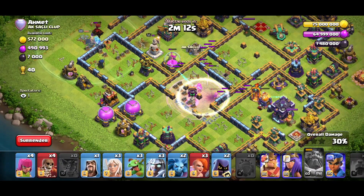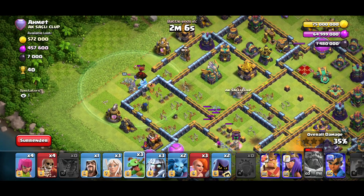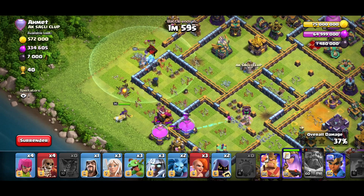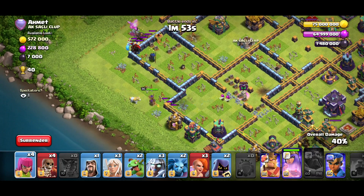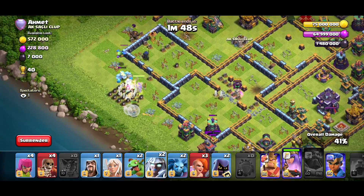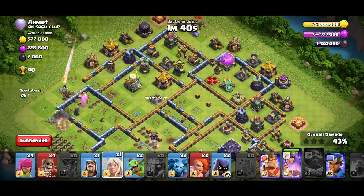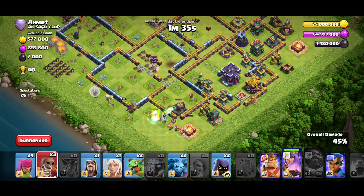I'm going to invisible one more time because there is no splash damage like a Scatter or Multi, which means the archers can take a bit of damage before I drop the invis — that gives more value. Now the Warden is dealing with the hound. I drop a baby drag for it, but take a look at this beautiful value with the Titan drop — it's gone. That is one of the most satisfying things in Clash of Clans right now.